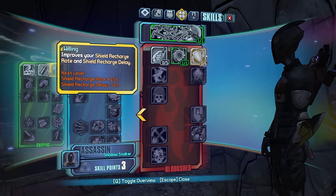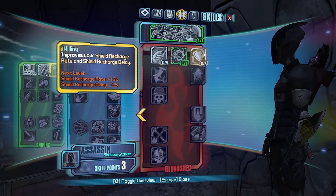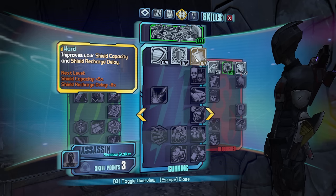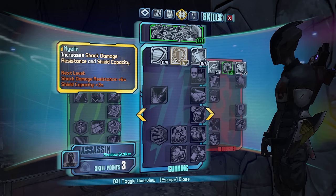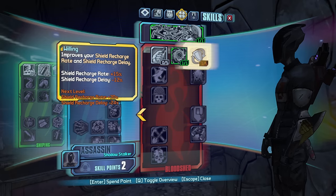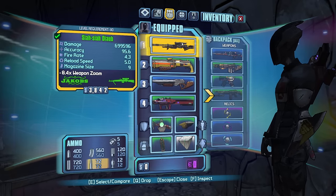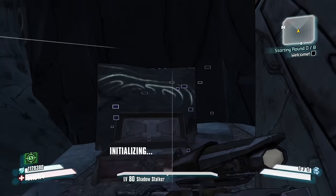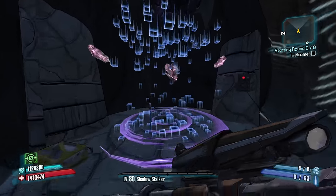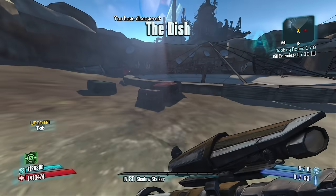Which one of these shield skills is the best? This is a good time to compare. 15 recharge rate and 12 delay. Wards only 5 and 8 delay. I think Willing is the best one. So we have Scorn, and Scorn plus anything really - slag should make up for a lot of what we're missing on offense in the beginning.